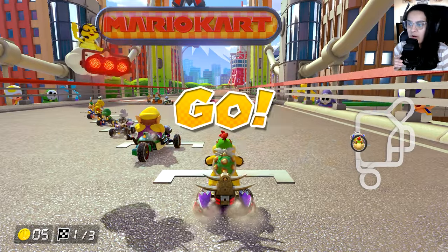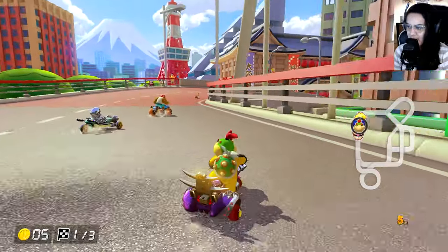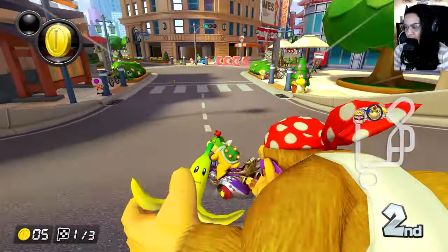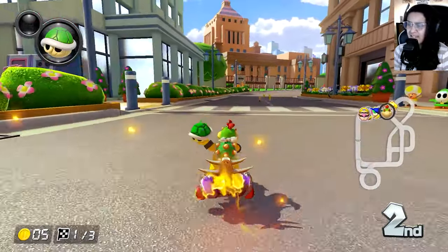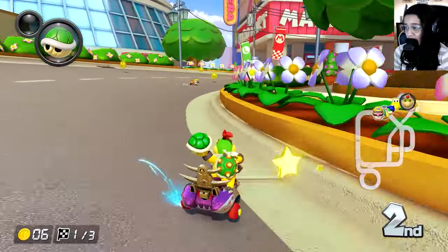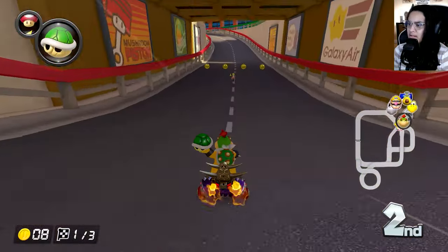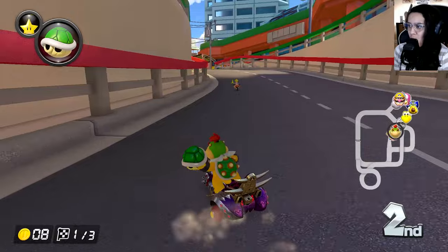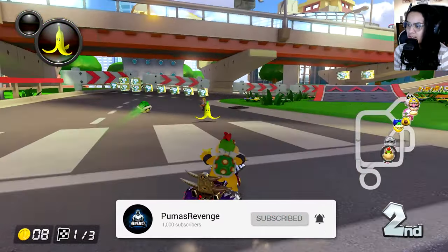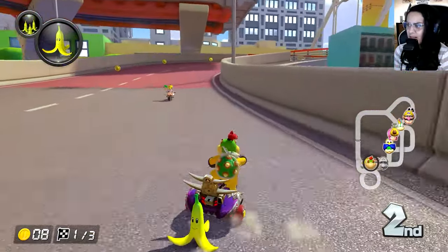Welcome back to another challenge video. Today we're gonna be tackling some of the 150 cups — by that I mean we're gonna be tackling two of them. I honestly don't even know what this cup is called, it is in the title of the video, so my bad. But we're gonna be using this Bowser Jr. combo: Bone Rattler, the roller tires of course, and the good old Hylian Kite, another glider that I really never use.